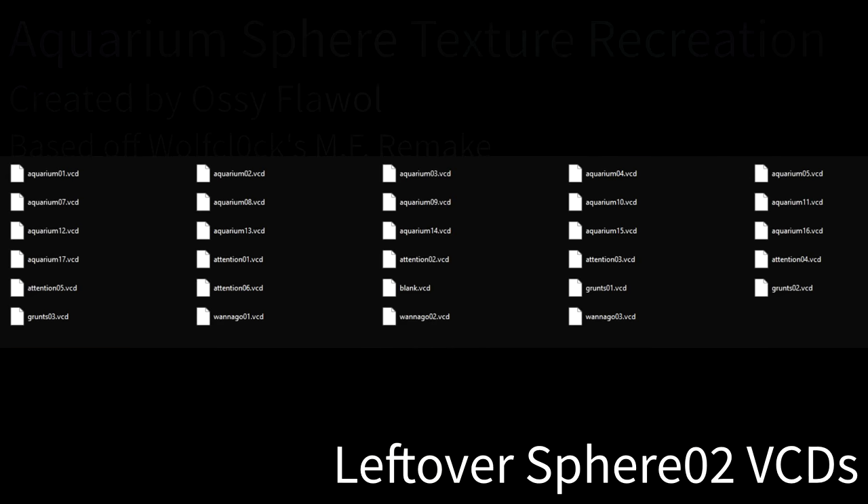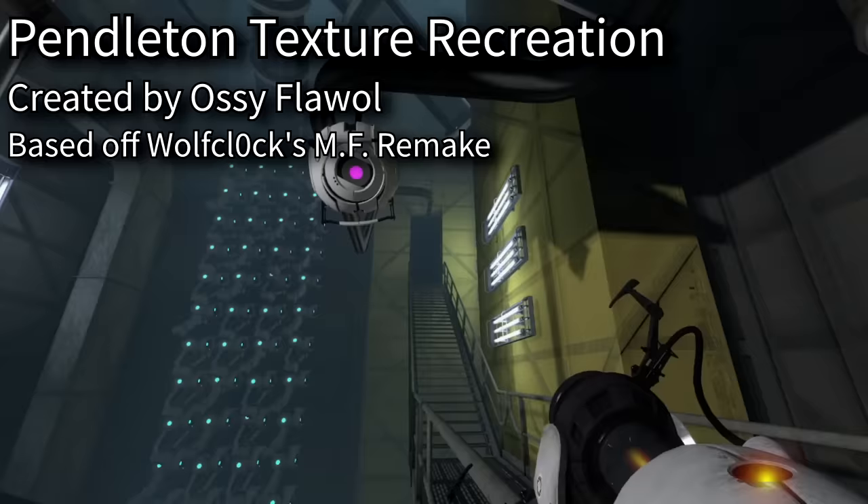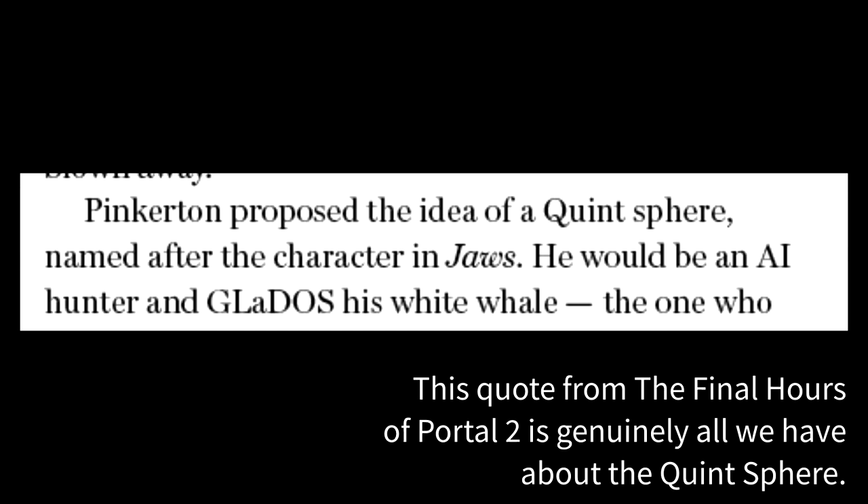Our next beta character will be quite familiar to anyone with a basic interest in Portal 2's beta: say hello to Pendleton. This core was first introduced in the Core Hub era and is meant to be a bumbling, frantic, not-so-sure-of-himself British personality core. Pendleton, at this point in development, was also a core who had carved out his own section of Aperture. Finally, we have one remaining confirmed character: the Quince Sphere. The Quince Sphere was based off the Quince character from the movie Jaws — a professional shark hunter — and the inspired version was a sphere on a mission to hunt GLaDOS down. Essentially, GLaDOS was the shark.